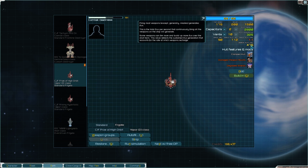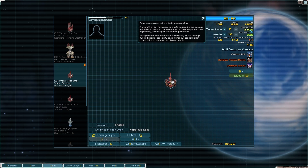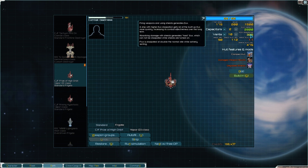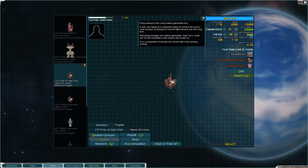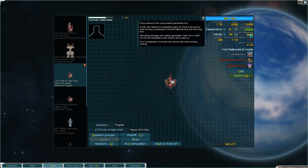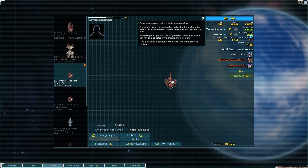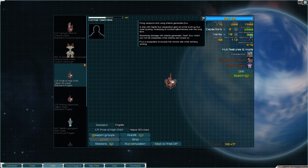Firing everything will generate 475 flux per second. Its flux capacity - if you go over your flux capacity you overload and are defenseless, you can't even do anything. You naturally dissipate flux at a certain rate, and you can actively vent it which doubles the dissipation rate. While actively venting you cannot do much - you can move and that's about it, you can't even raise your shields. Absorbing damage with shields generates hard flux which cannot be dissipated while the shields are turned on, unless you have the talent that allows you to dissipate a small amount while the shields are still up.